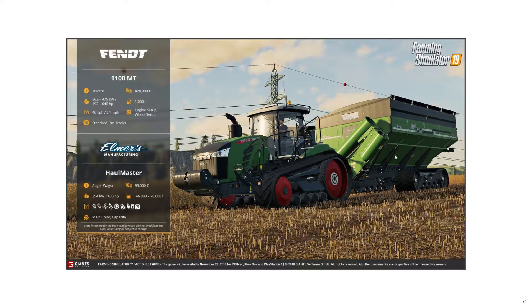Next we have the Fendt tractor — a high-end big tractor at 427,000 euros. It has a 40 km/h speed, which is usual for tracked tractors, and 492 to 646 horsepower. I still keep using horsepower even though it's one of those old measurements I often dislike.